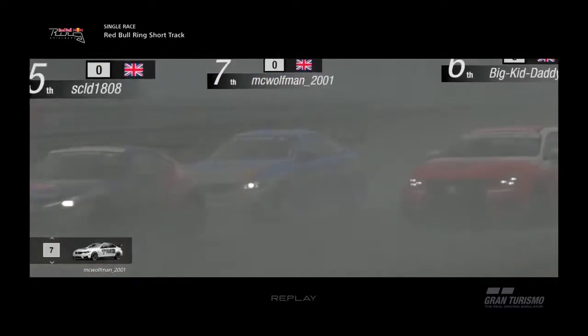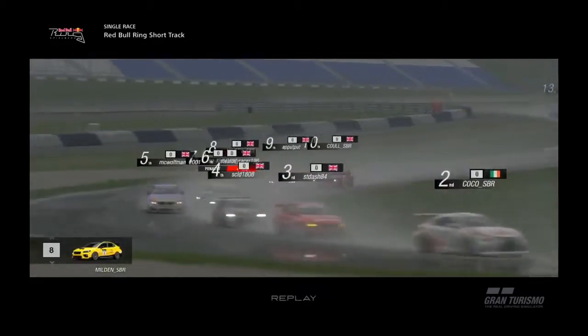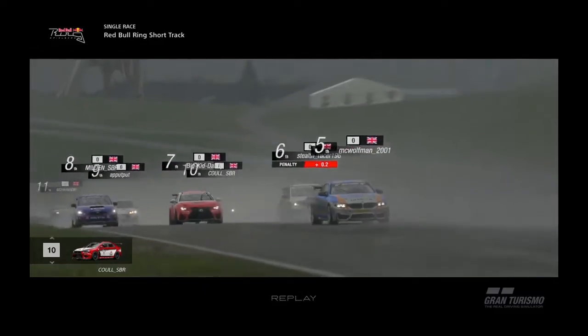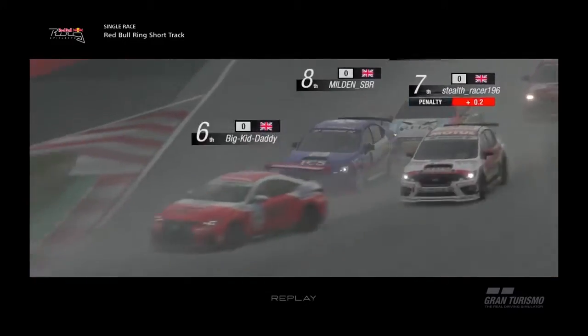More collisions into the first corner - looks like Nathan was involved. Basically everyone's side by side with somebody - pick a dance partner and let's go! Jeff leads though, and it is Coleman second, Ash third, Lewis up to fourth, Dylan around the outside for fifth, Ian's there, Ben's already up to eighth place and Adam's ninth - he's fast as well, as is Sean the previous race winner.